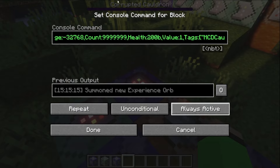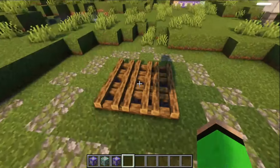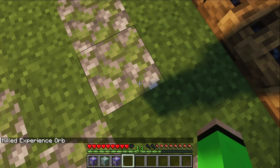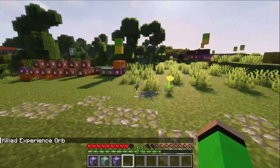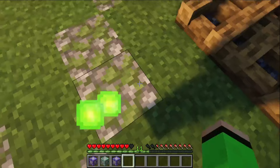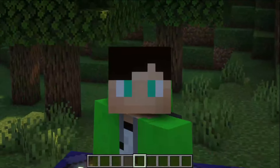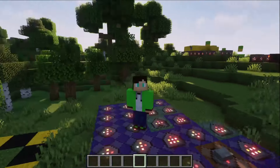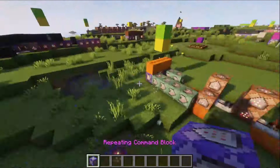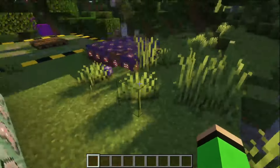If I turn this on then the corrupted cauldron will die and the experience should drop. It's gone and there are a few experience orbs. I'm just going to leave the experience orb drop alone — one because I'm deathly afraid of it and its capabilities, but also because I don't have the time, patience, or energy to try and fix it and I don't know how I would begin to fix it.